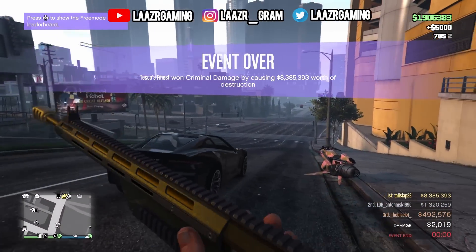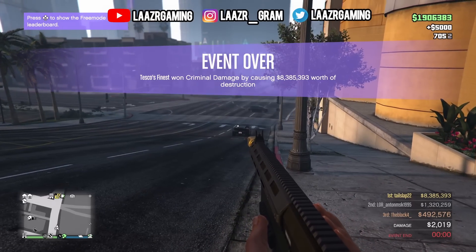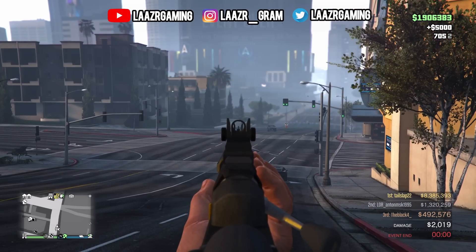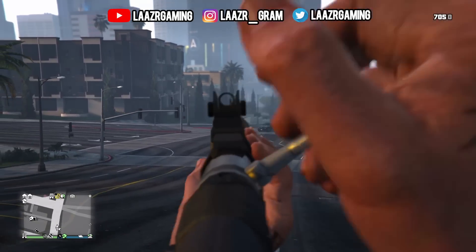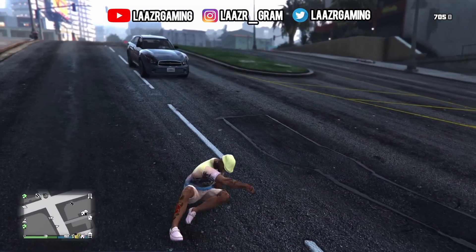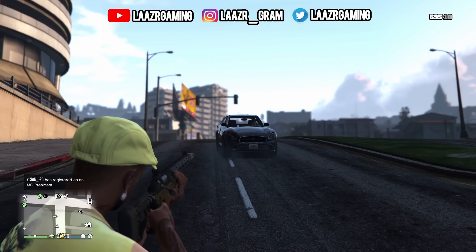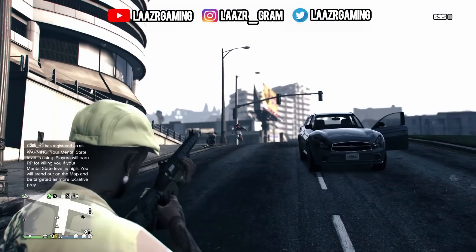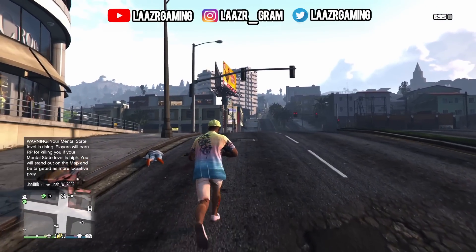However, thanks to a data miner known as Wildbrick, we knew that we had to go ahead and collect parts to this second weapon at random crime scenes in order to unlock it. Now, a lot of people were confused as to whether the weapon was in the game already or it will be drip fed. Wildbrick actually went ahead and cleared up the confusion and let everyone know that it will be getting drip fed in the coming weeks. However, just last night, Wildbrick was able to actually trigger one of these random crime scenes and unlock the brand new weapon.